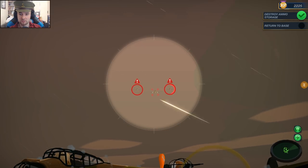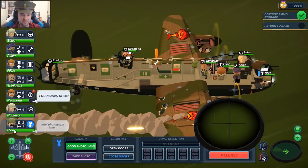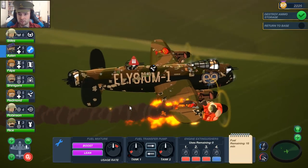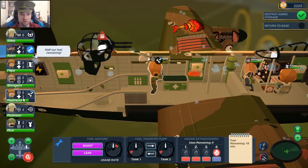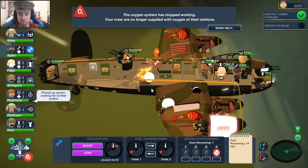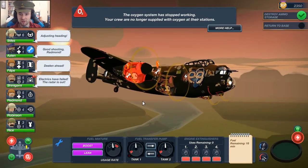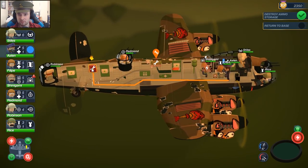Here they are, they're coming in again. Something's broken. Redmond, turn off that engine — it's on fire. Redmond, what are you doing? No, don't fix it, I meant to get ammo for the turret. Put the fire out. There is a lot of things broken right now. Alright, go fix that.